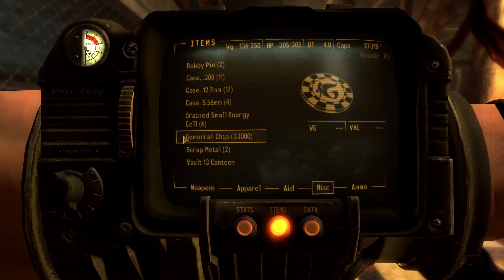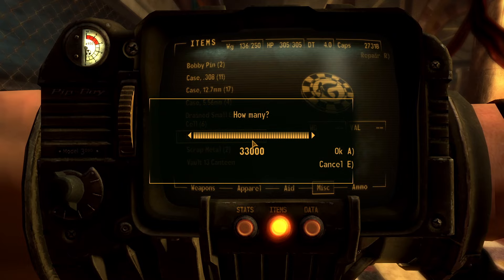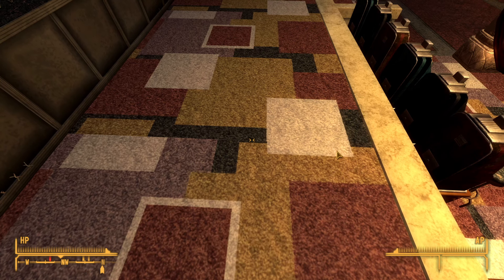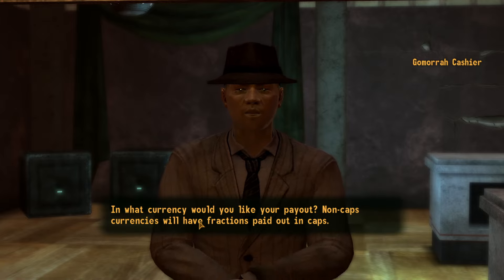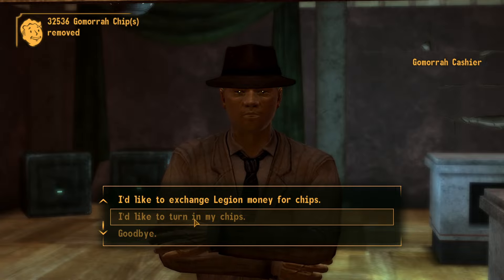Once you do, drop all the chips from your inventory and you will see that the chips on the floor become a negative number. Pick the chips back up and you will notice that they are now not in your inventory. Speak to the cashier and you will still be able to turn your chips in for any currency you want. Turn the chips in and you can gain 33,000 plus caps each time, allowing a truly infinite amount of caps.